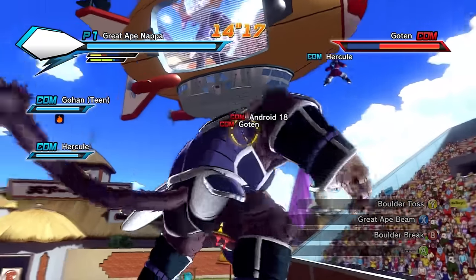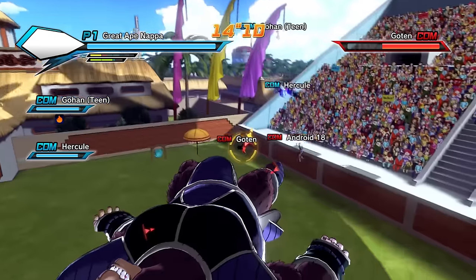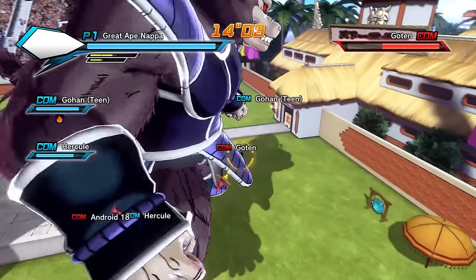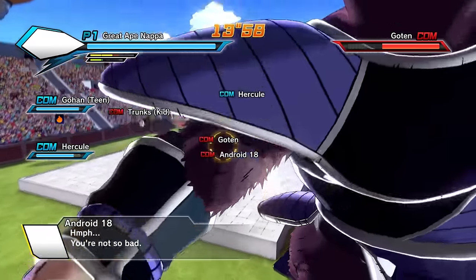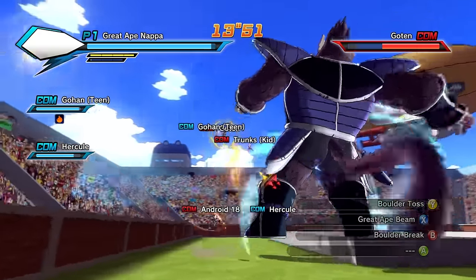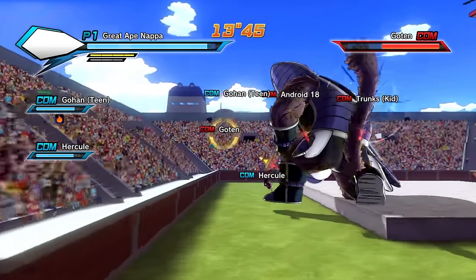Let's do some crazy moves. Let's do a boulder toss. Oh, we got thrown into the crowd? Why am I on the ground like that? That is hilarious. Dude, that boulder went straight into the crowd and the audience is completely unscathed - they're totally fine. What other moves we got? Great Ape Beam. Great Ape Spritz - they took my stamina down. It's been a while since I've done a Great Ape mod.